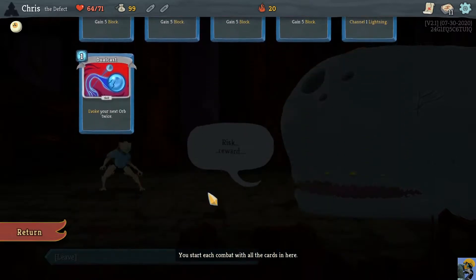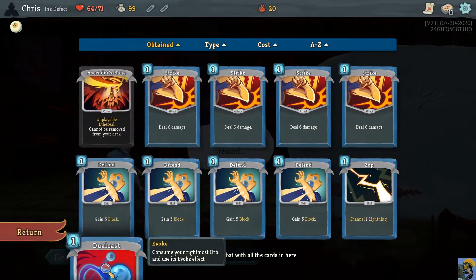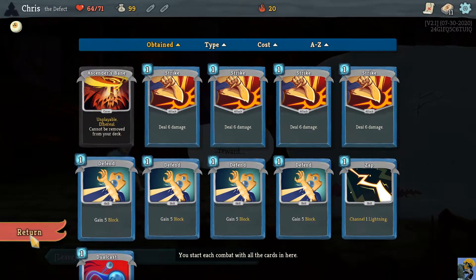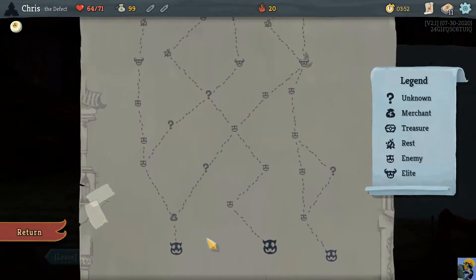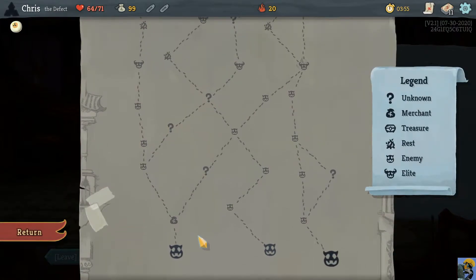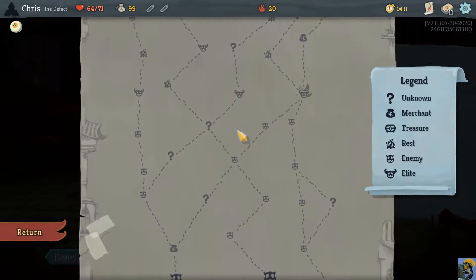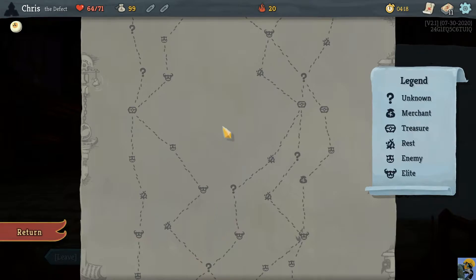I'm still not that great with it. This deck does not like it so much because everything costs one, so sometimes we can get a discount but other times we're going to be sitting here with like a basic Defend that costs three energy. However, what it means is that we get the opportunity to try to get cards that are really expensive and exploit the discount. So now that that is the case, I might want some more hallway fights to be able to get cards that I can use with the Sneko.